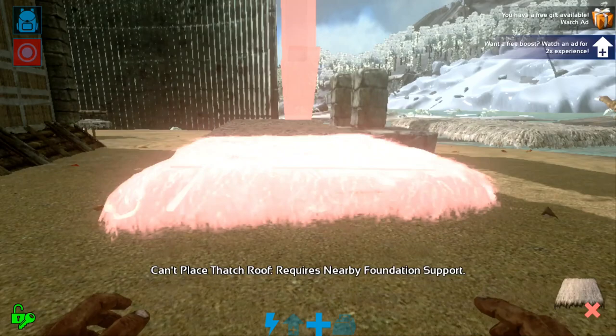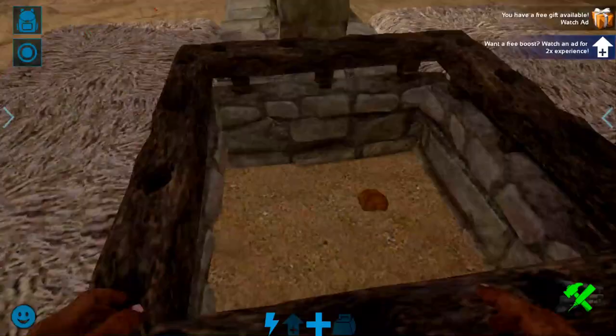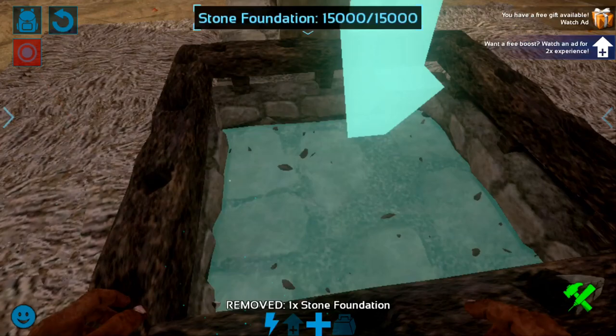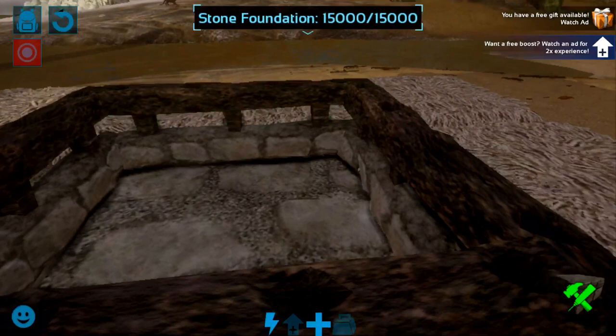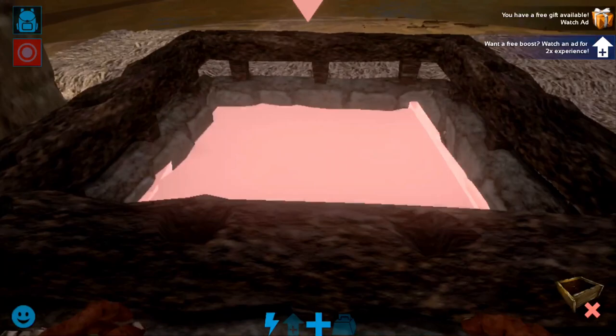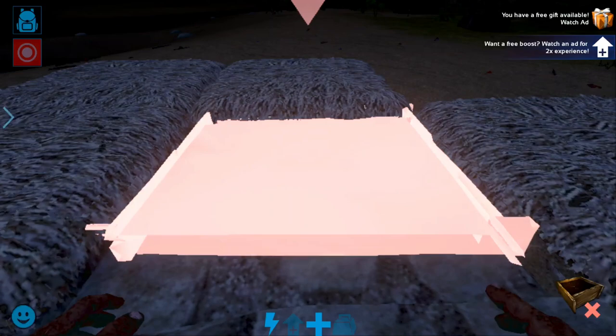Okay guys, this is where I kind of messed up — we're going to have to destroy all the stone railings. As I said, you don't want to put the stone railings first. This is how it's going to look except the crop plot's actually going to fit, so we have to break down a few of them. There we go — it snaps fine.